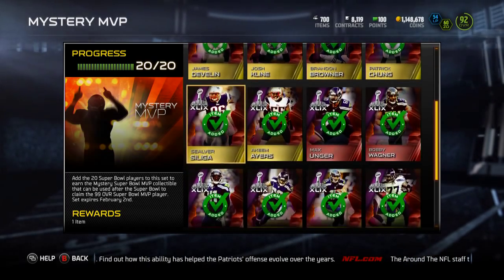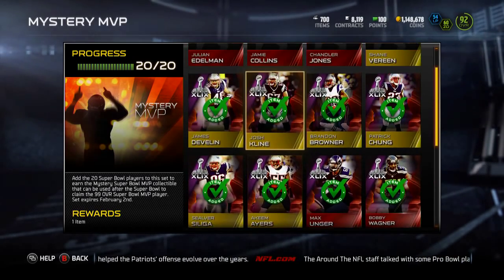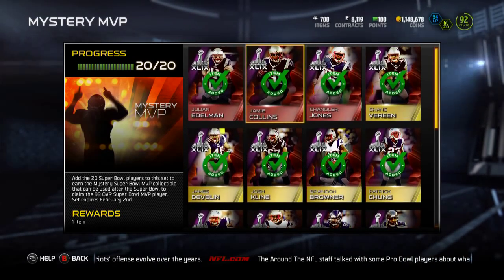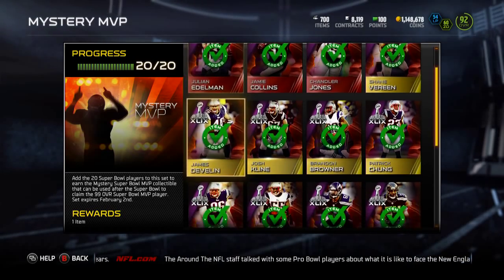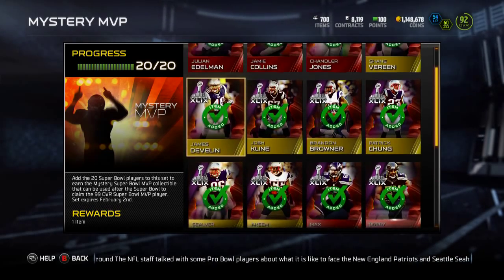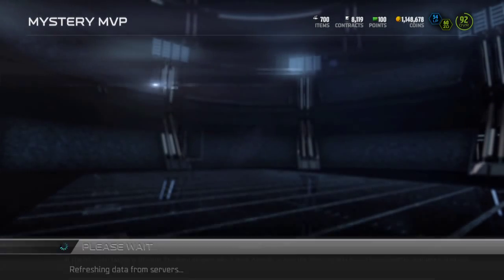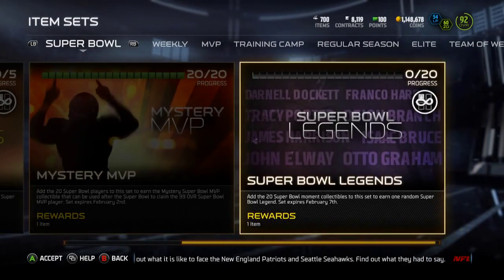What might be a decent idea is to get all the cards and then kind of let the game play. If you're going to be at home and you can hit your Xbox, let the game play, see who's going to get the MVP. If it's not someone you want or not somebody who's going to be worth anything, you could sell the cards during the Super Bowl. That's just an idea for you guys, but I decided to take the risk on it.